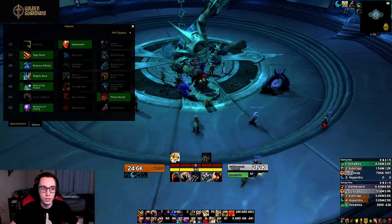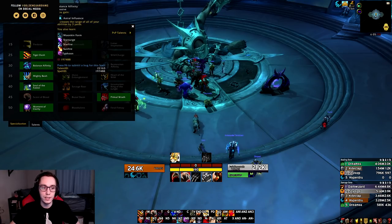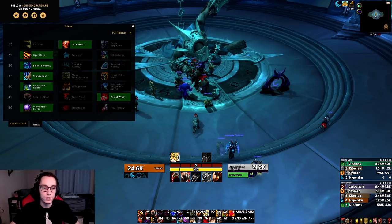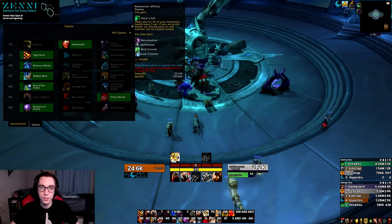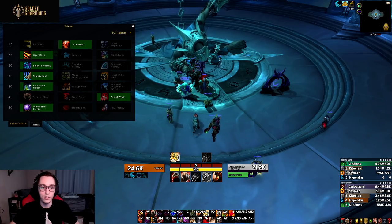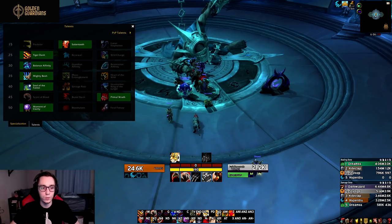In the level 30 row, each of the affinity talents got an extra ability whenever you spec into them. If you spec into Balance Affinity you get Typhoon, if you spec into Guardian you get Incapacitating Roar, and if you spec into Resto you get Ursol's Vortex. This makes your choice between the three affinities a little bit more impactful and provides extra utility depending on what you choose.